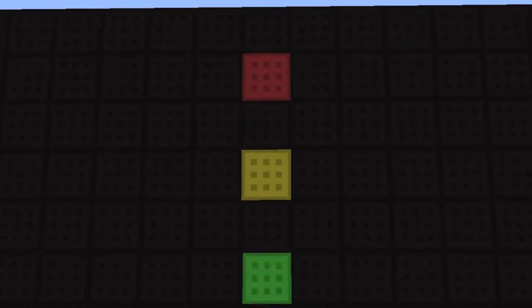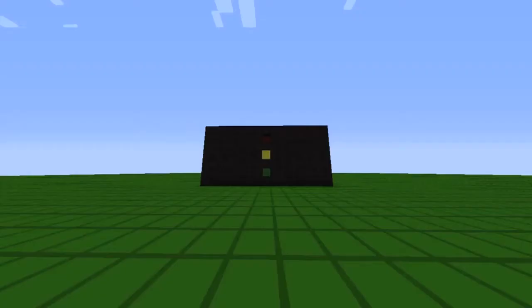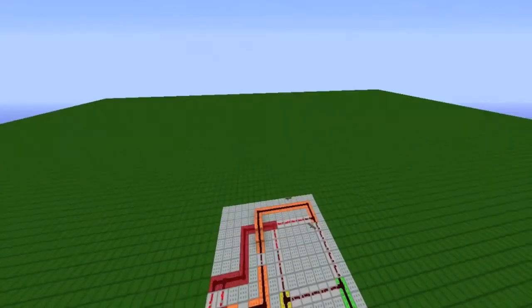Welcome back to another Minecraft video. This is a fully automated traffic light system. As you can see it goes from green to yellow to red, and then it turns both yellow and red on and back to green. Let me show you how this works.